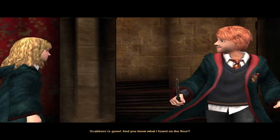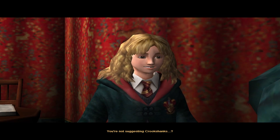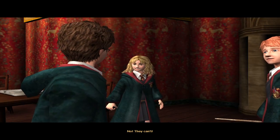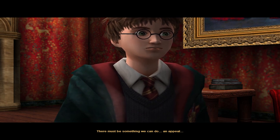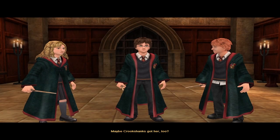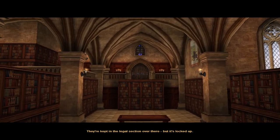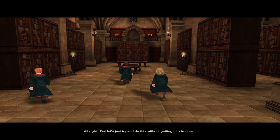Scabbers is gone! And on the floor there's orange cat hair — you're not suggesting Crookshanks! They're going to execute Buckbeak because he attacked Malfoy! This is all Malfoy's doing — there must be something we can do, an appeal! I'm sure I've read about a case of hippogriff baiting — we can look in the library. I'll come along, but I've had it with that monstrous cat of yours, Hermione. The legal section is over there but it's locked up — there must be some other way to get up there!